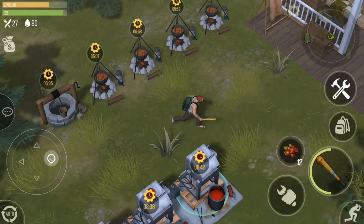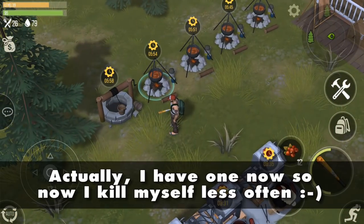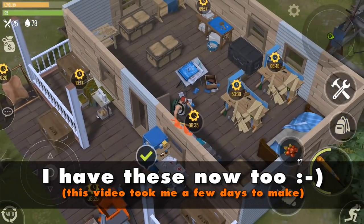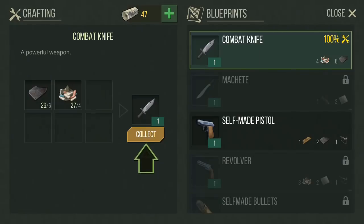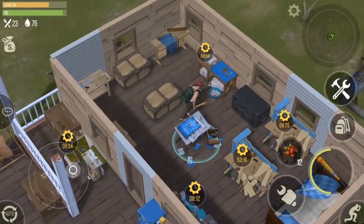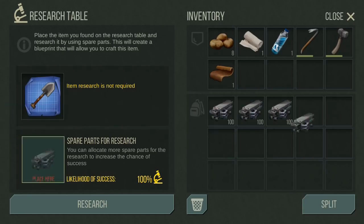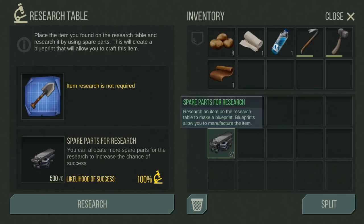I recommend building your workbenches in the order listed, with three exceptions. First, I have not yet built a well — this has only been inconvenient once in four days of playing. I also recommend skipping the plastic recycler and plastic manufacturer; I've been able to get lots of plastic without recycling, and the combat knife doesn't require research to build while the machete does. Getting the combat knife has allowed me to do red zones with ease. Lastly, most items stack at 10 or 20, but some stack as low as 5 or even 1. Bullets and research credits stack at 100, and dog tags stack at 1,000. You can also stack one item and unlimited research credits in the research table if you need extra room.